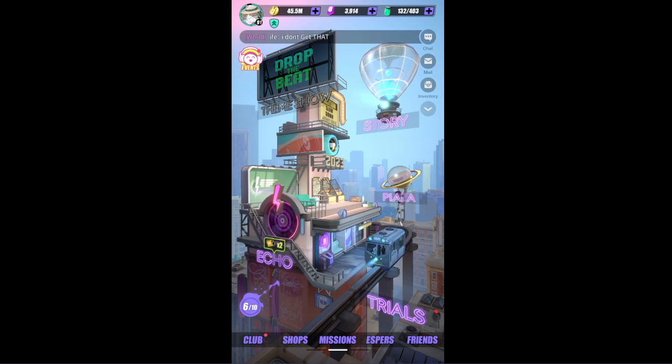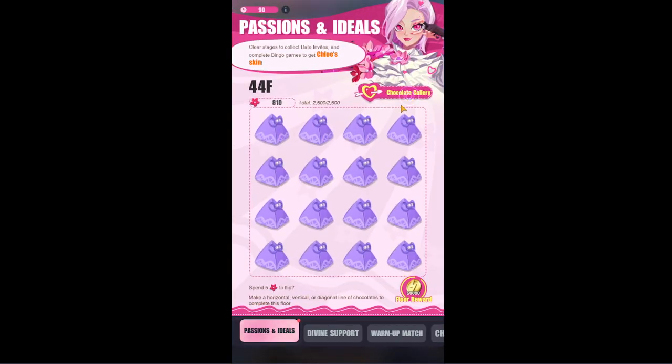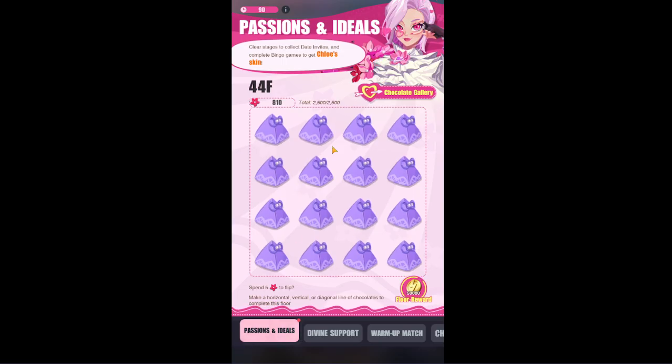Before we go into that, let me give a quick overview of the event. How do you get the Chloe skin? You can get the Chloe skin when you collect all eight chocolates. You get chocolates through this mini-game — every day you can get up to 500 of the flower currency, and every time you open a chocolate bag it consumes five of it.